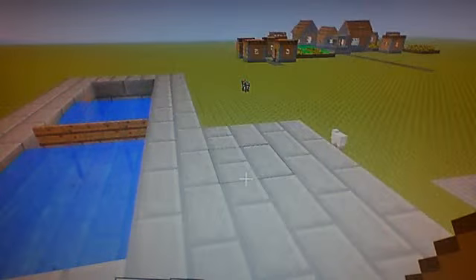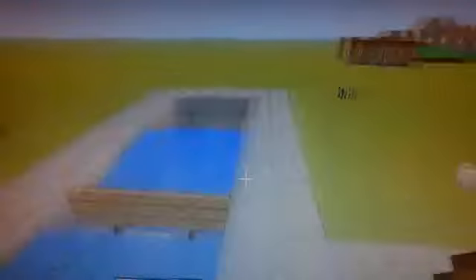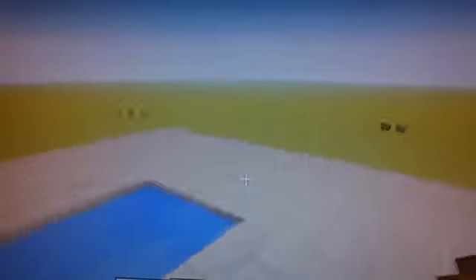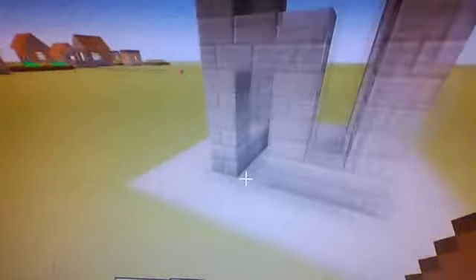I would recommend doing it a little bit taller, because with it being this small, this is just to show you obviously. But with it being this tall, there's not much point — you can just, well, if you're in survival, this is possible to make in survival. You need a special place, wood and stone — doesn't matter — obviously a block that you'll use, a boat, you might need iron to make the bucket to get the water, and wood to make signs. That's just about it. So guys, let's get on to it.